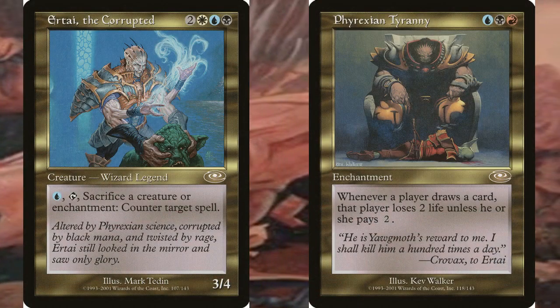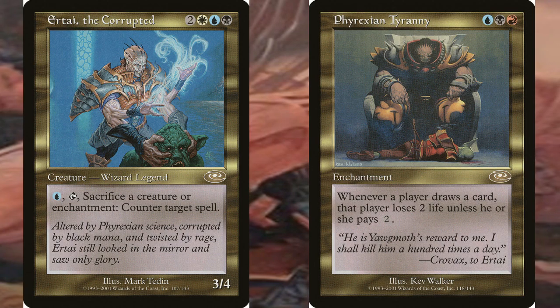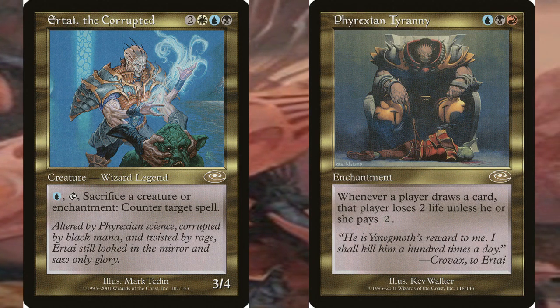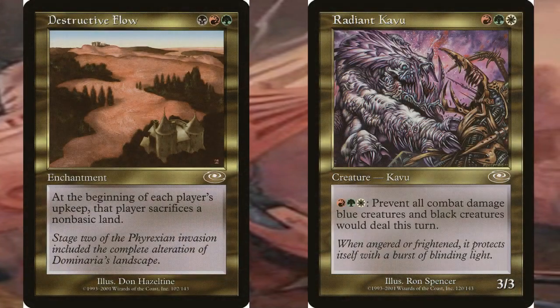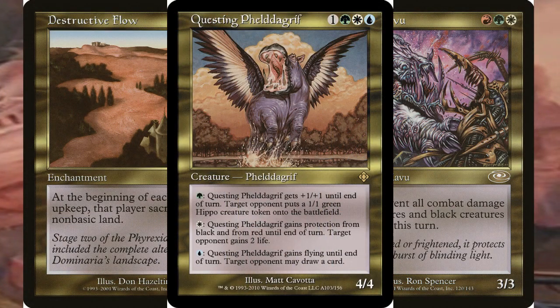The cycle known as the Tri-Color Rares was a cycle that required three colors to cast. The cards part of this cycle were Urtai the Corrupted, Phyrexian Tyranny, Destructive Flow, Radiant Kavu, and Questing Feldergrip, which was also the pre-release card of the set.